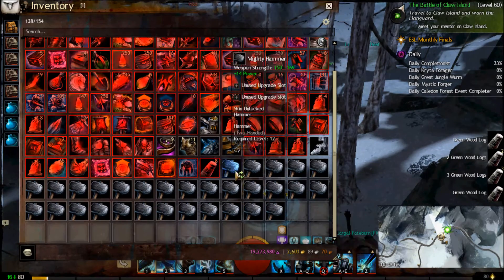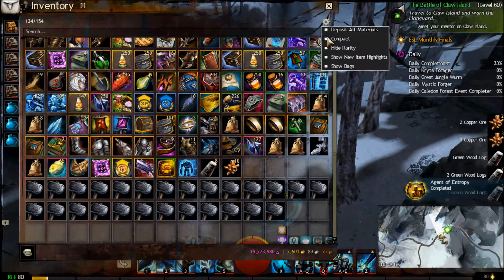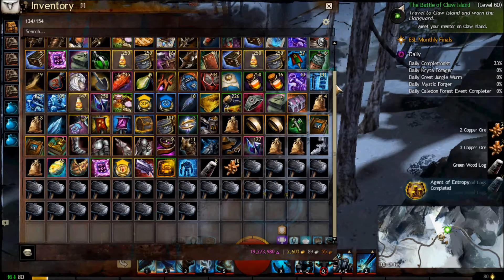When you regularly salvage, you have to move your mouse all over. It can get really tiring, especially if there's a lot of stuff that you need to salvage. So what's the trick?